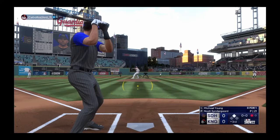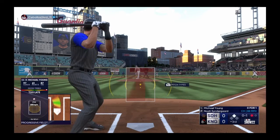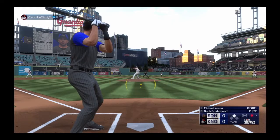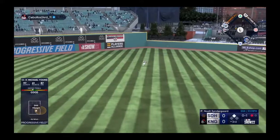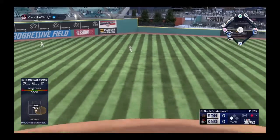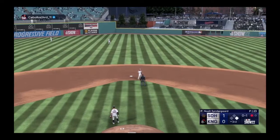Michael Young now at the plate. It's amazing — we get a chance to talk to a lot of opposing managers — this guy scares managers on the other team as much as anyone, and he gets to fly beneath the radar. Ball gets down, it's a hit! Escobar around third and he's safe at the plate as they take the lead.